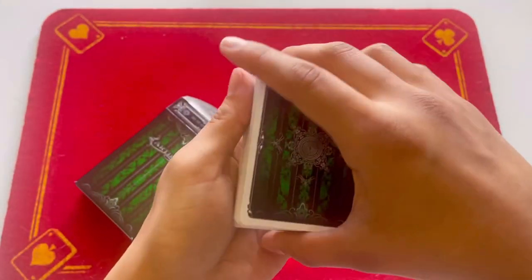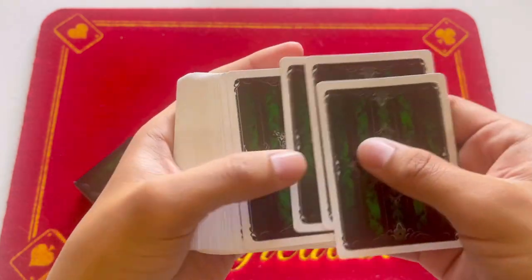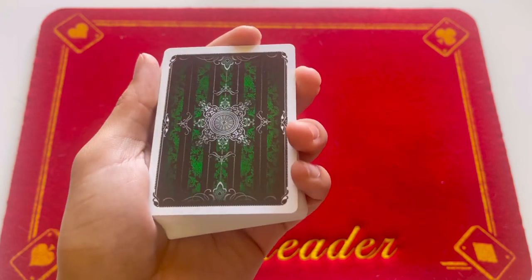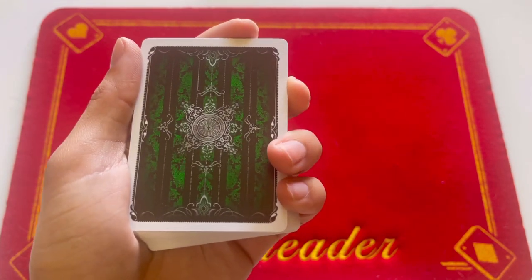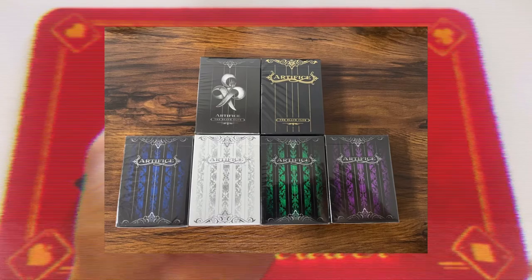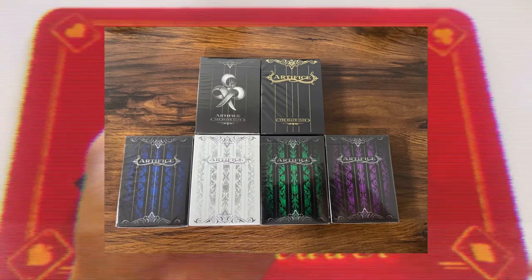Here is the deck — the white really stands out against the dark green. They have several different variations; they have a blue one... actually, it's me from the future: there are actually six different colors. I should have known that considering I have most of them, but just wanted to clarify that. Alright, go ahead, past me.